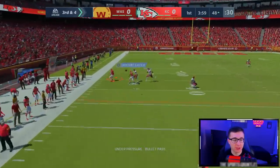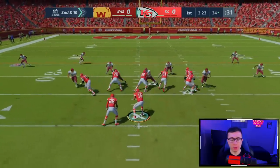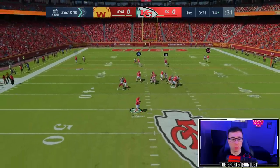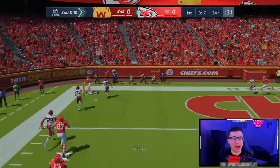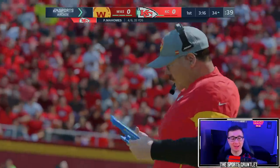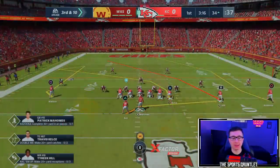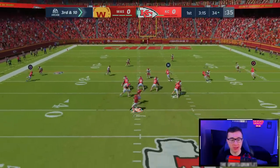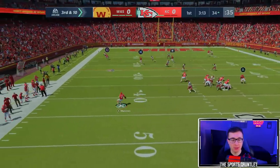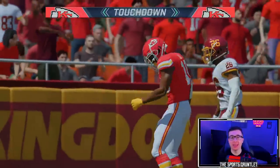Rolling to his left, we try a deep crosser — nobody's going to stay with him one-on-one. Mahomes throws it but Tyreek is just out of bounds. Tyreek turned on another gear and got a ton of separation; I probably should have waited to bullet that pass. Going right back to it with a really good throw by Mahomes — this time Tyreek Hill makes the catch.